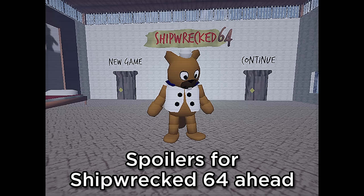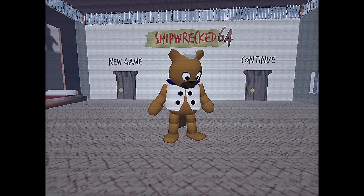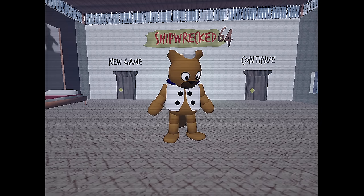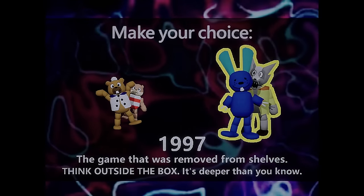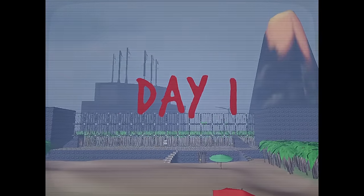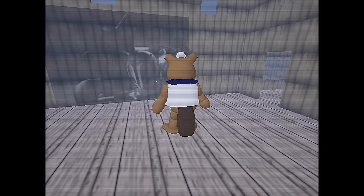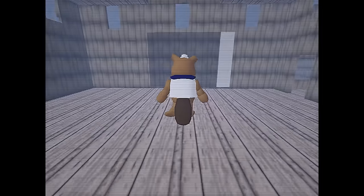I saw today that good old Shipwreck 64 got an update and it's April Fool's, so I don't know if it's serious or actual lore, but I'll take any excuse to play this game again because I loved it. I think it was somewhere in the 1997 part of the game so I'm going to boot into that. I saw in the official Discord that Squeaks, the main developer, posted a picture of a screen that spawns in the theater room — it doesn't spawn until you fail Giovanni's minigame a couple times, so I'm going to cut ahead to after I've done that.